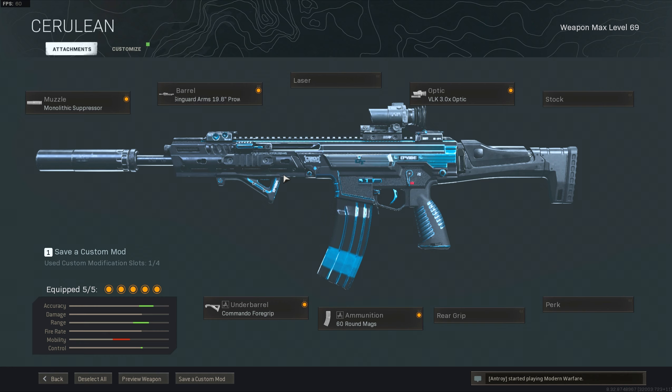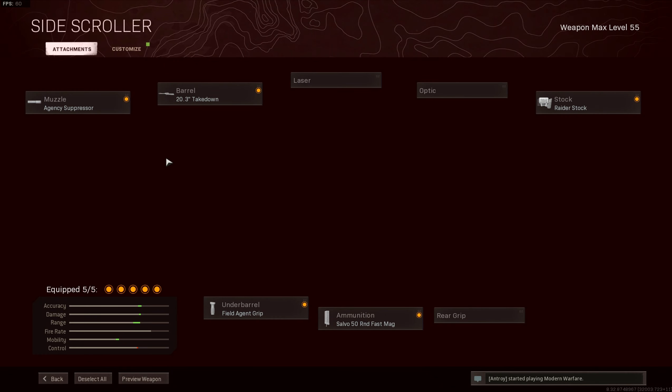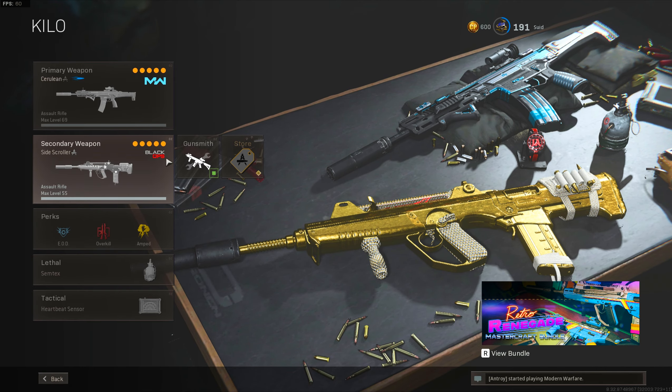Don't be afraid to try and use it - try different things. You guys don't have to use the M16 every single game, you can try different things. Getting into the FFR class setup as well - I'm using the Raider Stock, 50 round fast mag, the Field Agent Foregrip, Takedown barrel, and the Agency Suppressor. If you could do me a favor, drop a like and hit that sub button. Enjoy the gameplay!